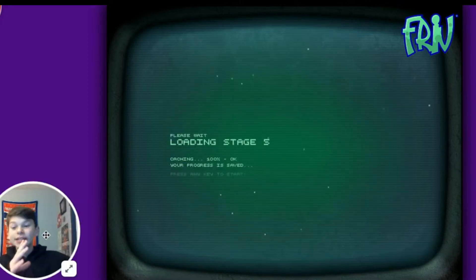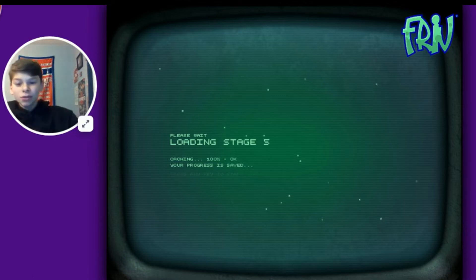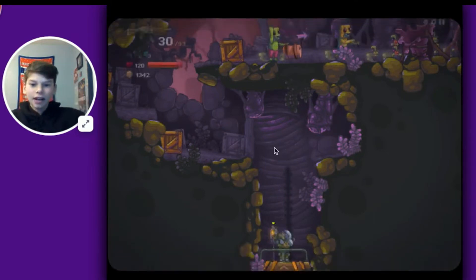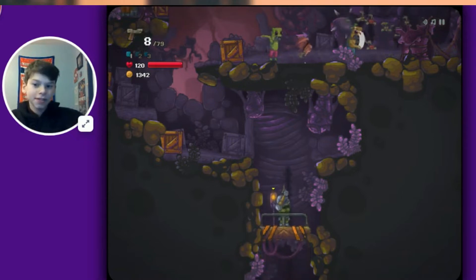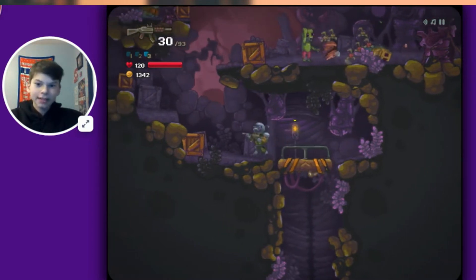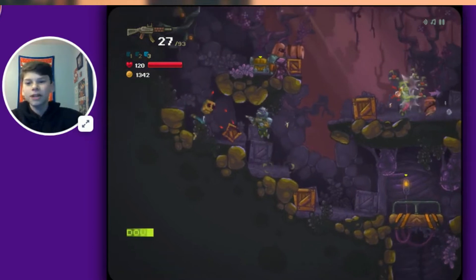Hey, what's going on guys, WillowGold here and today we are back in Zombitron 2. It has been way too long but today we are back for the fifth episode. We're going to be playing in stage five, so we're just gonna jump right into it. We got our three weapons: the normal pistol you start with, the knife or sword as I like to call it, and a rapid fire gun.